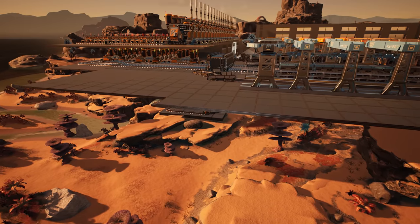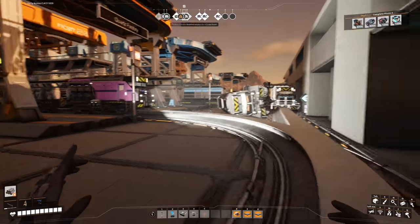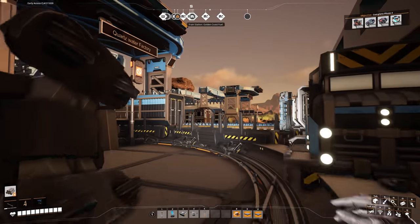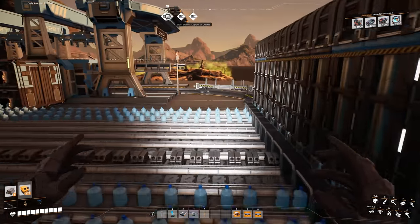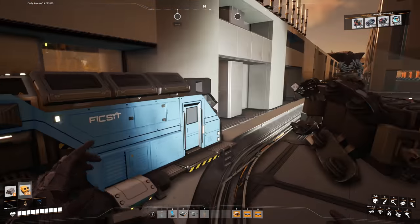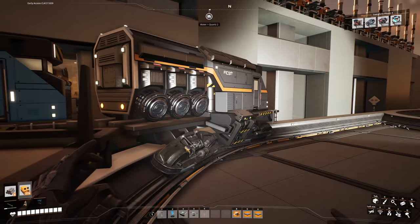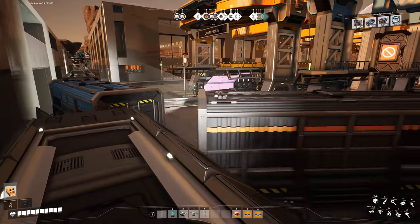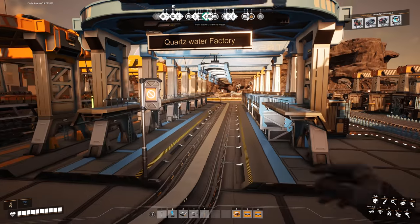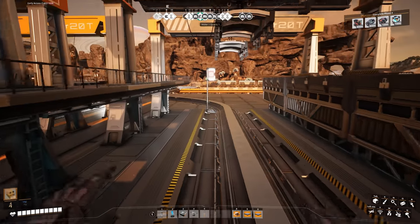Some viewers commented asking why we're packaging water all the way to the crystal quartz when there's water right next to the plant. Well, it seems we have a little bit of an issue - and honestly I don't know how this happened. I'm going to guess it's because I've been playing around with this junction and changing things. We've got a bit of a train collision. This was not staged. I don't know what caused it - signals are on this, which is strange. Why would they collide if there's signals? Unless technically I didn't put a signal here.